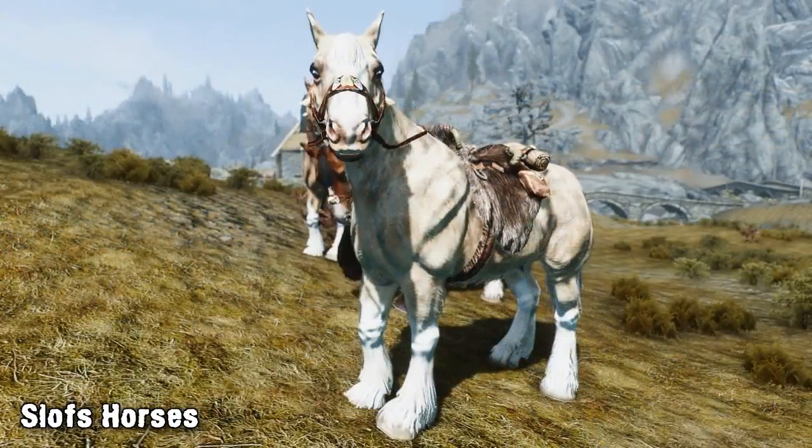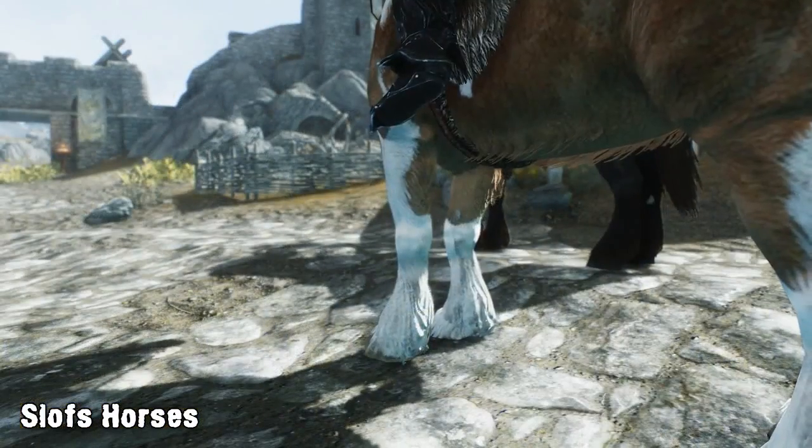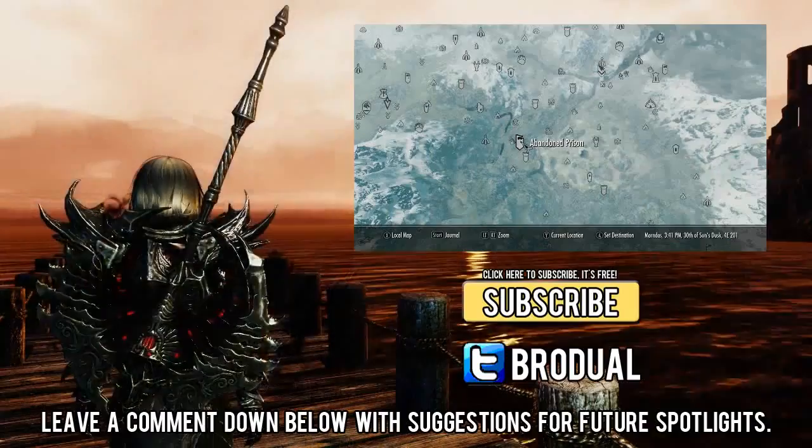Other changes include retextured horse eyes to make them more shiny so they stand out more than usual, as well as a slight shine added to the horse's coats, and the horses now have horseshoes. An upcoming update will include stallion variants, and we can't wait to see them.